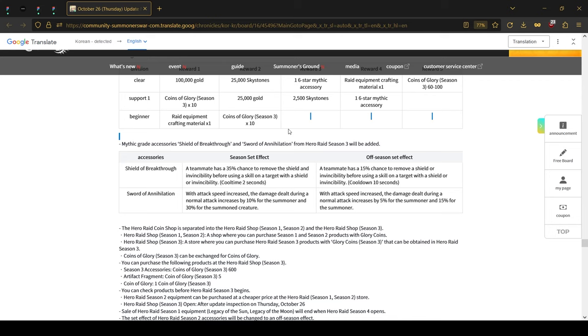We also got some info about the season 3 mythic gear dropping from hero dates. NA and global servers are still only on season 1, but the Korean server is approaching season 3. One of the gear sets will give a teammate a 35% chance to remove a shield and invincibility whenever using a skill on any target, with a 2-second effect. Once the season is off, that chance drops to 15% with a 10-second cooldown — I feel like this won't be that useful once the season ends.